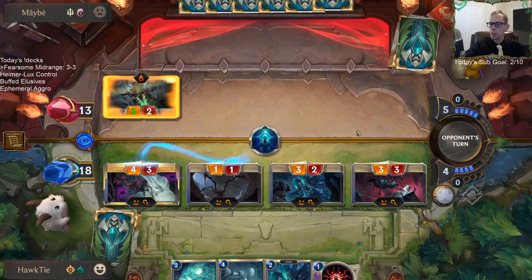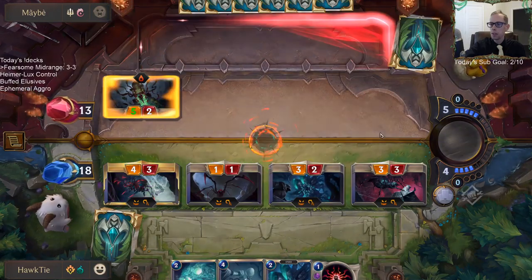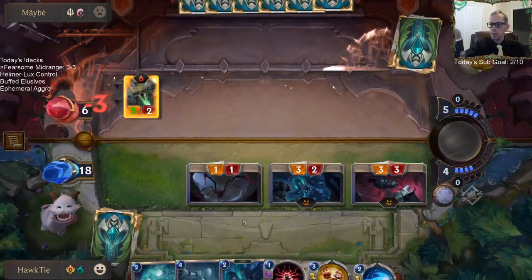I guess we'll kill the Elise. I didn't pull that towards anything because I couldn't block anything — all of these had Fearsome. So I just wanted to get the damage in.